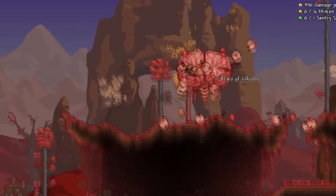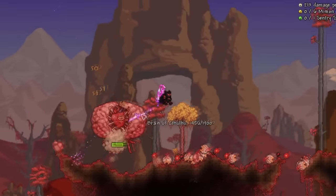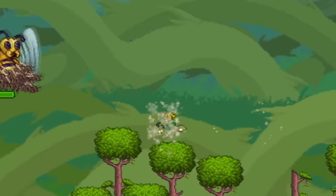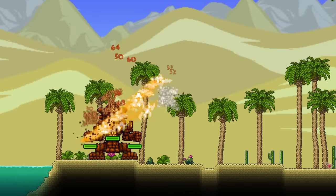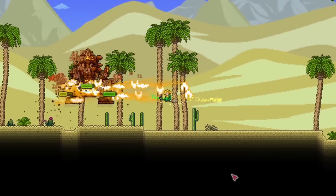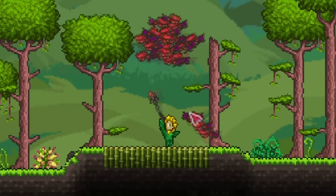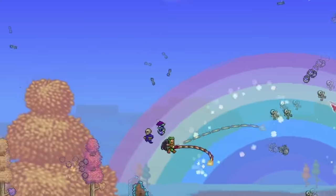Luckily, one of the mods we already installed — the Amulet of Many Minions mod — adds the Squire subclass. Squire weapons send out one powerful squire minion controlled by you the player, similar to a yo-yo or Magic Missile. It adds a more hands-on, involved way to attack as a summoner instead of just sitting back and letting your summons do all the work, which I appreciate. Next up is the Swarm Staffs mod, which adds staffs that summon little swarms of weaker minions that only use one minion slot.